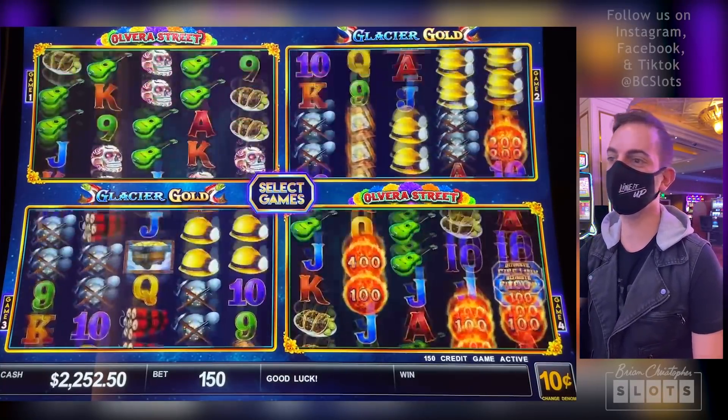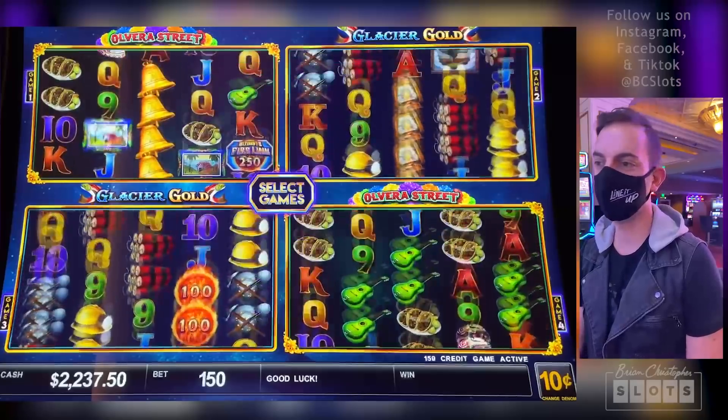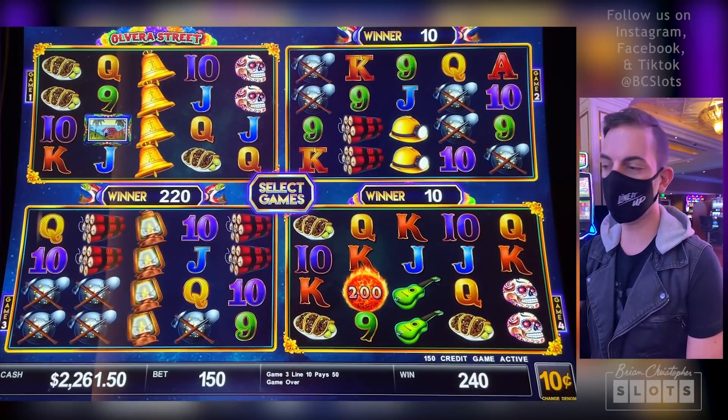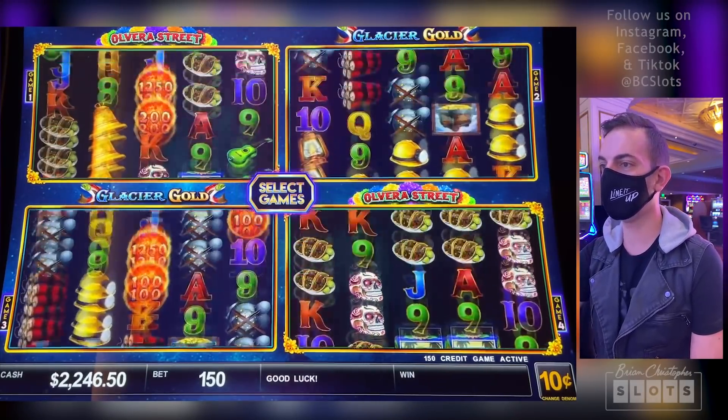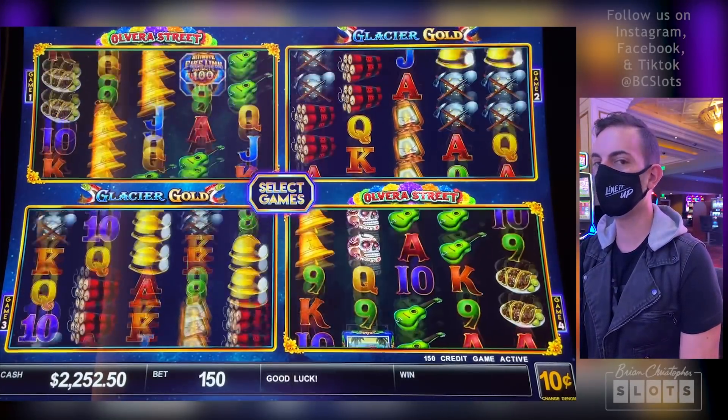All those Wasted Wilds. We're hanging out here in Palm Springs right now — that's where we live — at the Agua Caliente Casino, a few blocks from where we work. $21.